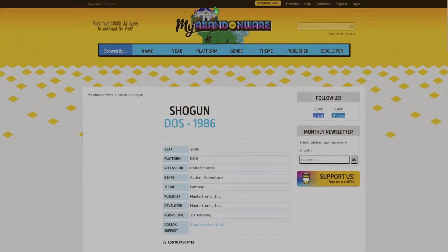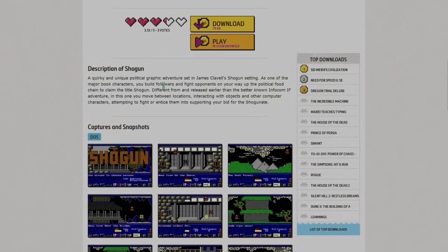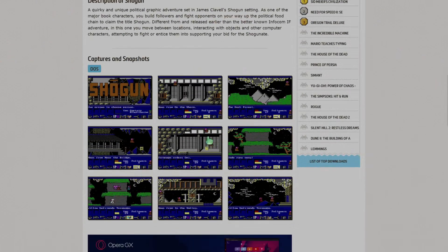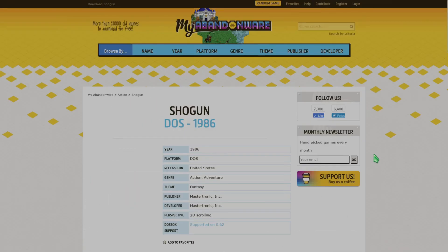You can grab a copy of it on myabandonway.com. It's an action fantasy game and it's a quirky and unique political adventure. There's some screenshots here and there — yeah, it looks pretty good. But I did have a bit of trouble getting this game to actually go.